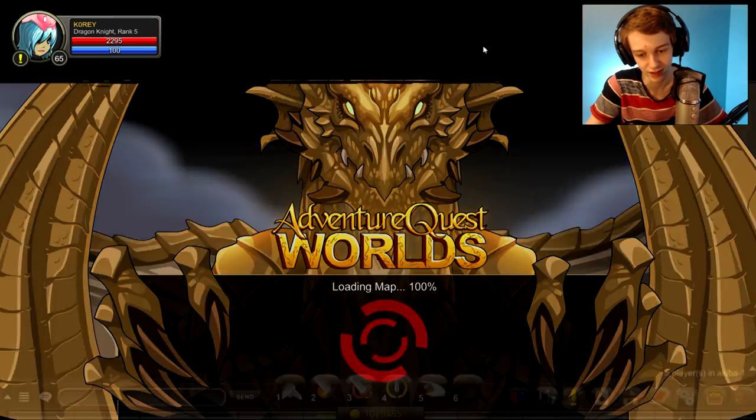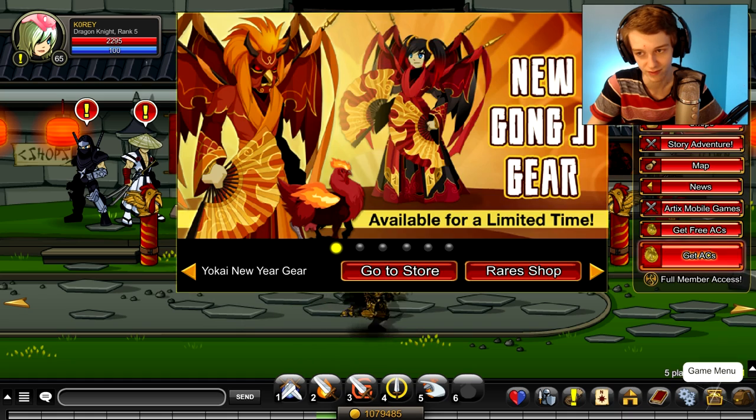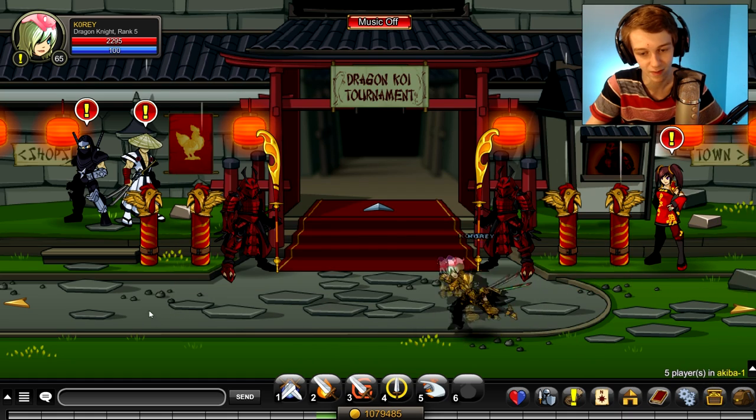Just go to the new event, or you can slash join the bottom right right there. If the event isn't right there, it might still be an active event even if it isn't on your game menu.